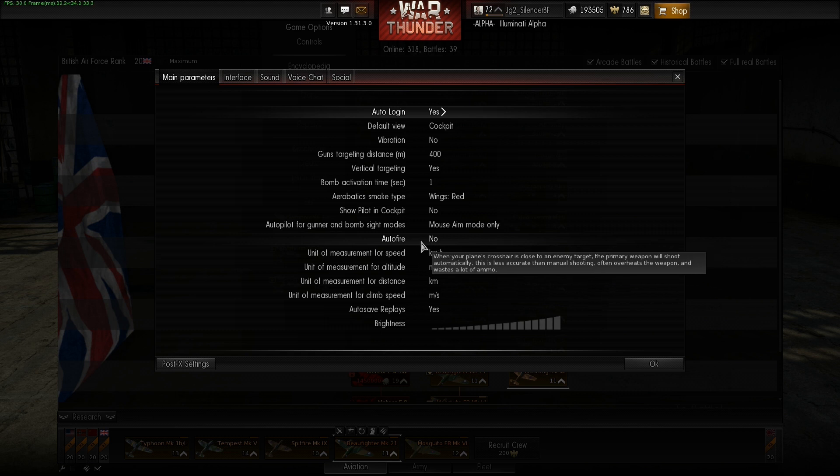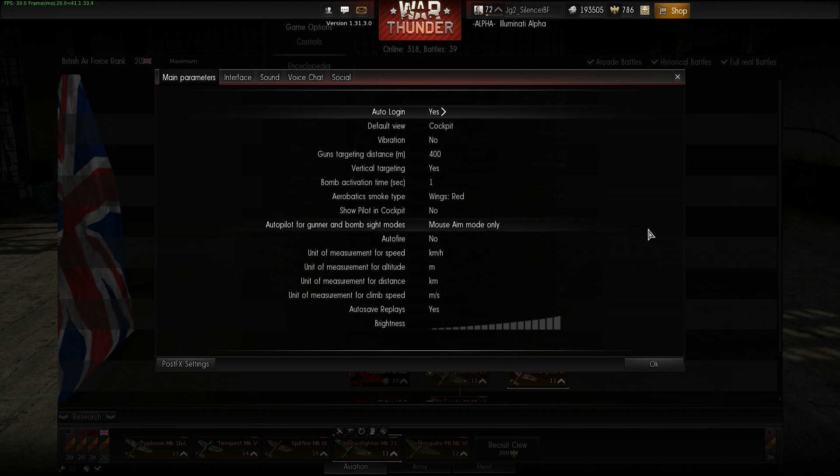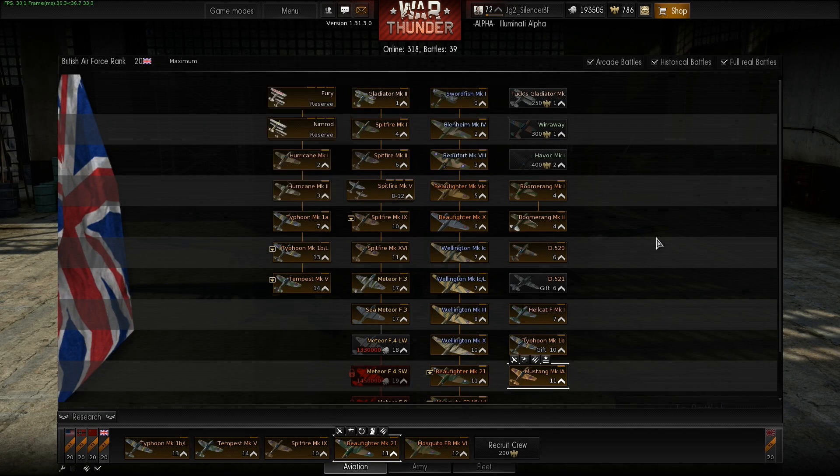There's also a new auto-fire function which will fire your guns automatically if you get close to the lead reticle in arcade mode, so you just have to point without having to click. We also got new physics — if you crash your aircraft it will realistically react with the ground.